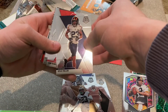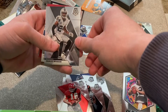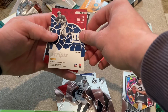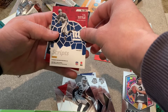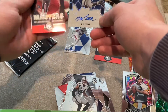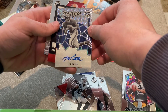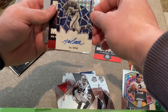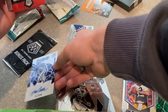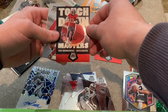We got Kyle Fuller, Len Dawson again, and Charles Woodson. Wait — YA Tittle. Scripts — let's see what this is. An autograph! Let's go — Mosaic autograph. I was not expecting that, let's go! That's a nice one. And then we have a Touchdown Masters Rob Gronkowski.